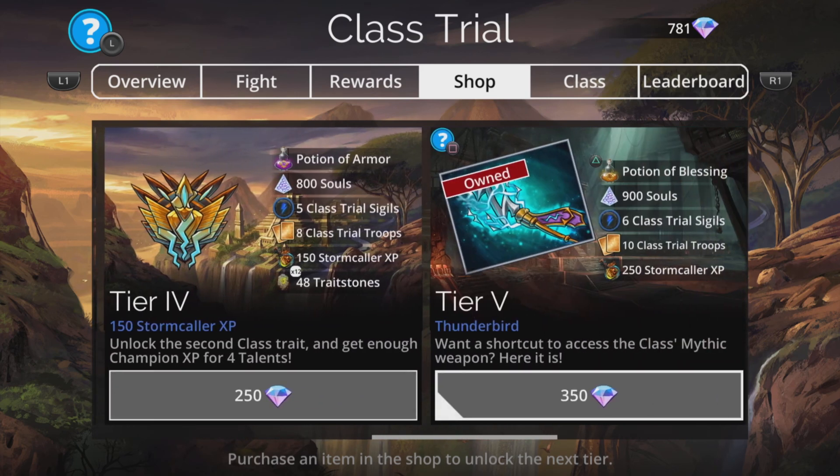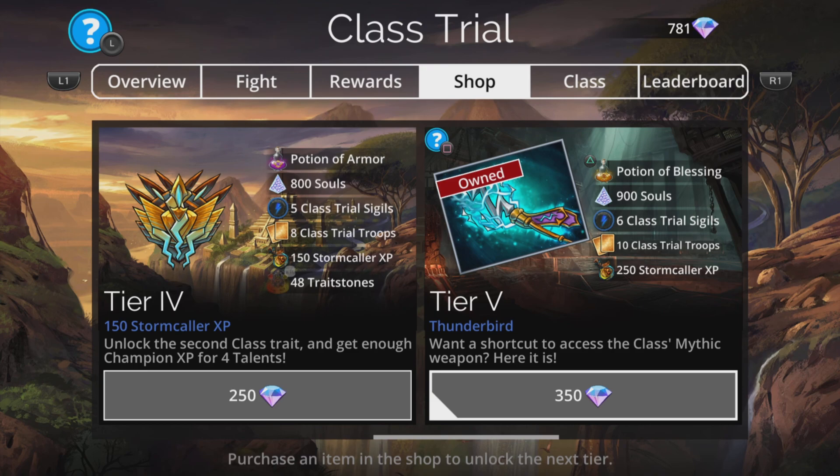If you spotted this weapon at the end of Tier 5 and you're a newer player, don't go rushing out spending all your gems to buy it. You can actually just get this quite easily by doing 250 wins in the Stormcaller class. Just select Explore Level 1 and rinse and repeat with your quickest possible team and you'll obtain that weapon in no time.